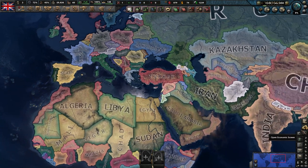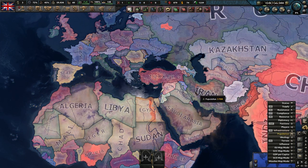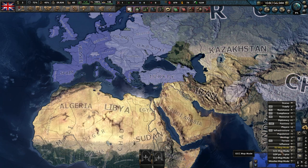Millennium Dawn has a few special map modes I want to point out on the bottom right. They allow you to see global population levels, ideology, influence levels of your nation, and GDP, which is very useful. Make sure to use them.